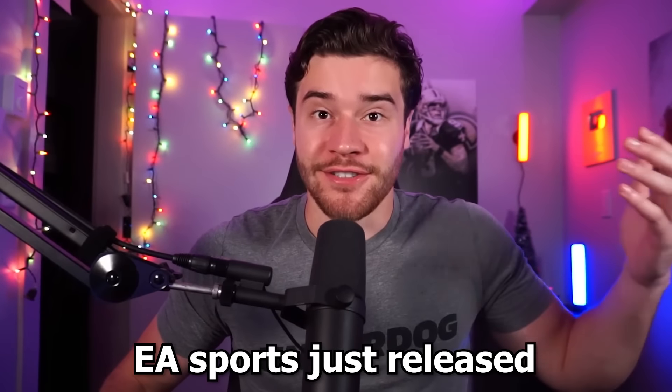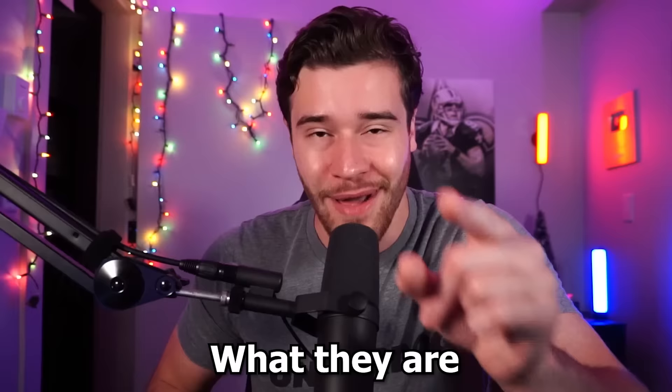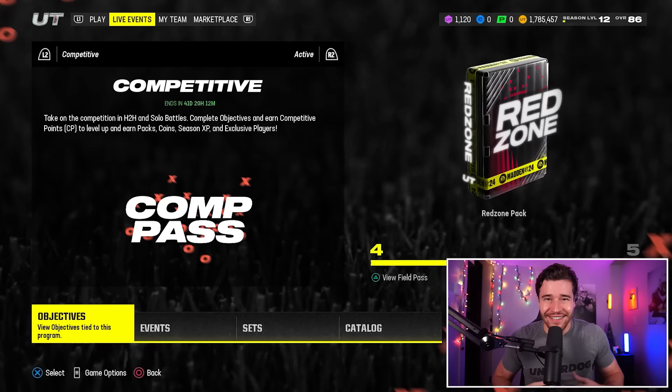EA Sports just released the three best free rewards in Madden 24, and in today's video I'm going to showcase what they are as well as how to earn them. Welcome back to another Madden 24 video. Really quickly, before we get started, the first person to comment the word 'Swift' down below in the comment section is getting 250,000 coins for free. Drop a comment if you want the coins.